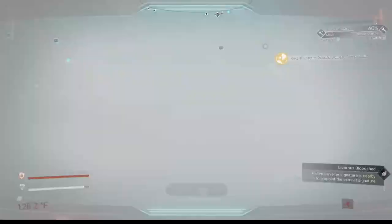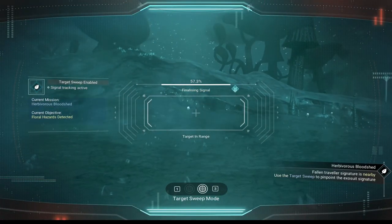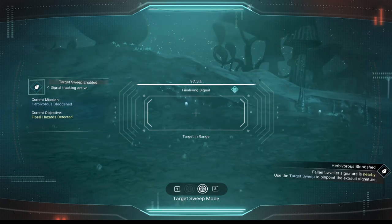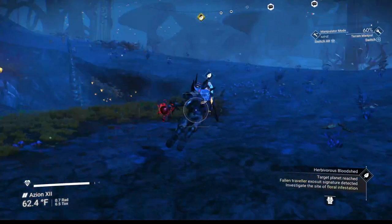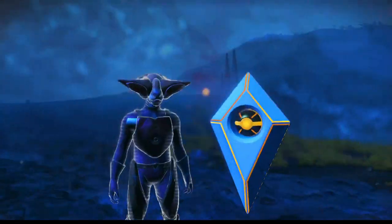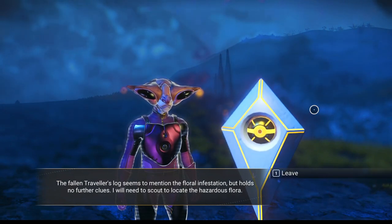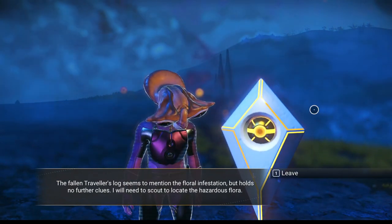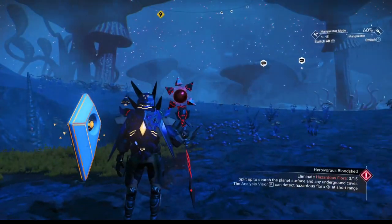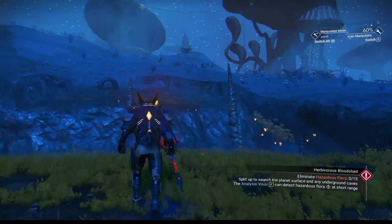Let's take a close look over here — it should be right in front of me. There it is. The Bone Traverser's Log mentions the floral infestation but holds no further clues; I'll need to scout to locate the hazardous flora. Indeed we will. Lo and behold, I happen to have a cave right near here.